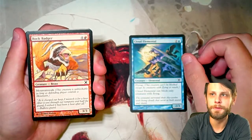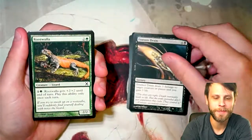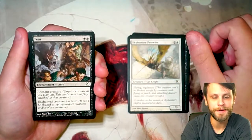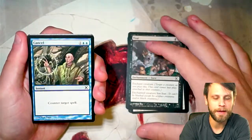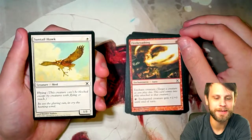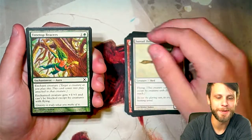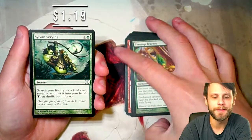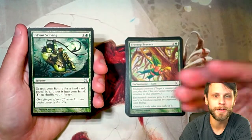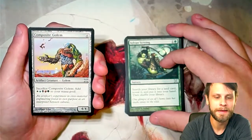Kicking off with Cloud Elemental. Rock Badger with Mountain Walk — I forgot about the walk mechanics, that was a really cool mechanic. Essence Drain. Rootwalla — very good in draft. Skyhunter Prowler — not a bad little flyer. Fear — became its own mechanic later on. Cancel — classic counterspell. Fire Breathing. Suntail Hawk. Treetop Bracers — I love the color in this artwork, those greens really pop. Sylvan Scrying as an uncommon — not a bad one, a very good card, and I love this artwork above most of the others.